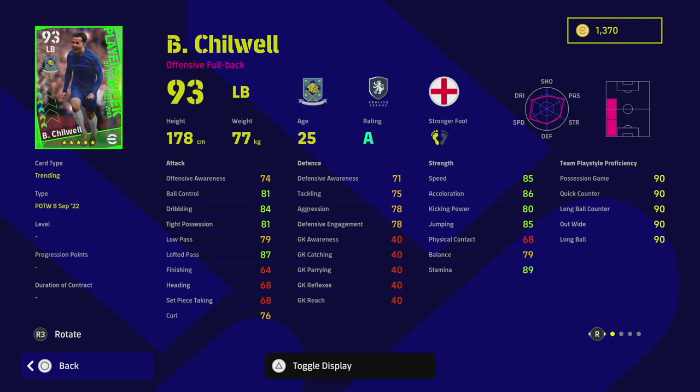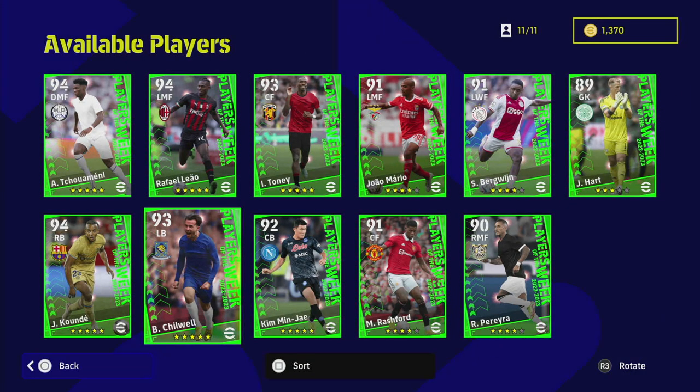Chilwell is similar — a mid-range fullback. He doesn't have any exceptional stats, just very decent across the board: dribbling 84, acceleration 86, balance, stamina, ball control, tight possession, lofted pass. His defensive awareness, tackling, and aggression aren't the highest and you can't train him up. However, he does have super sub, which gives him a slight stat boost when he comes on and lifts team morale.